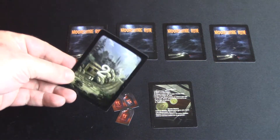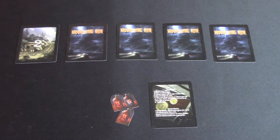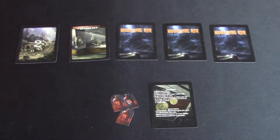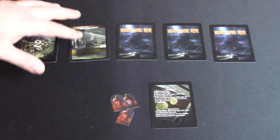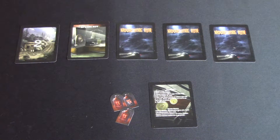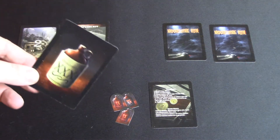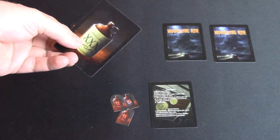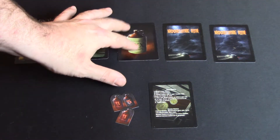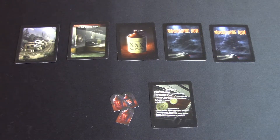I flipped over the first card and it's two moonshine, so that'll be worth two dollars at the end of the turn. Then on my next flip I get a speakeasy. A speakeasy is basically a save point for your run — it lets you keep the moonshine you've gained up until this point in the turn. The third card is a quality card, which can either be good like this one or bad, and they can increase or decrease the amount for which you can sell your moonshine.